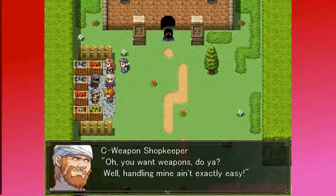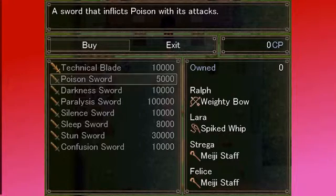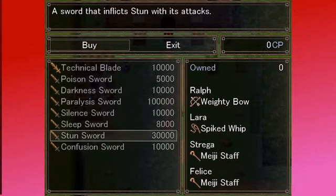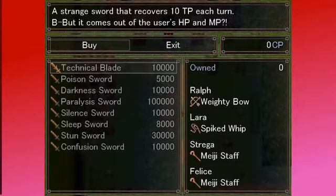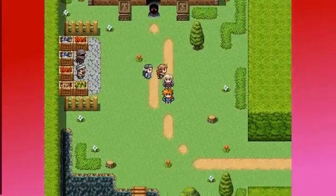Oh, you want weapons, do you? Well, handling mine ain't exactly easy. A strange sword that recovers 10 TP each turn, but it comes out of the user's hit points and magic points. Hmm. That is a very... You know what? I would totally use that on Lara. But I can't afford it, because I don't have any challenge points.